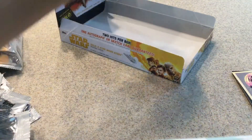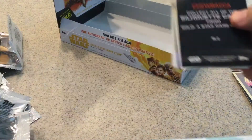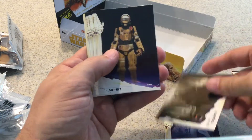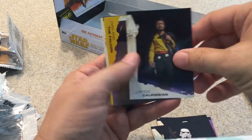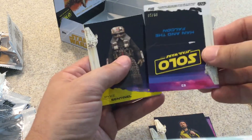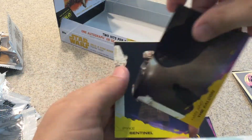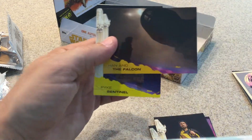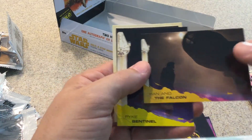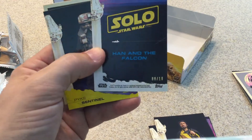And the last pack: Moloch, Kuei Tull Sights, MPG-1, Stormtrooper, Lando Calrissian — that's a gold, and it is numbered eight out of ten. Nice. You can see the difference between the gold and the yellow there. Han and the Falcon, numbered again, eight out of ten. Pretty nice pull there.